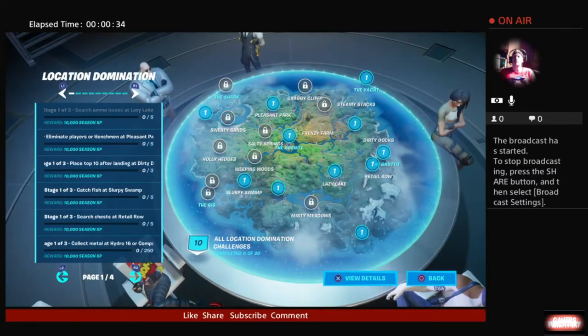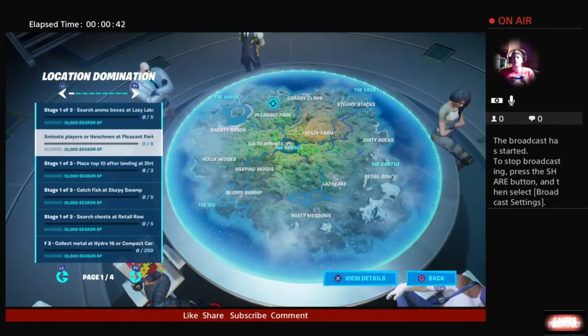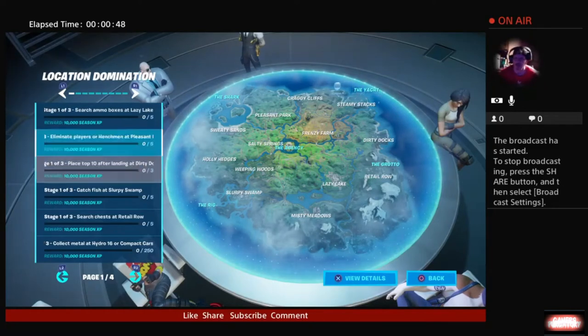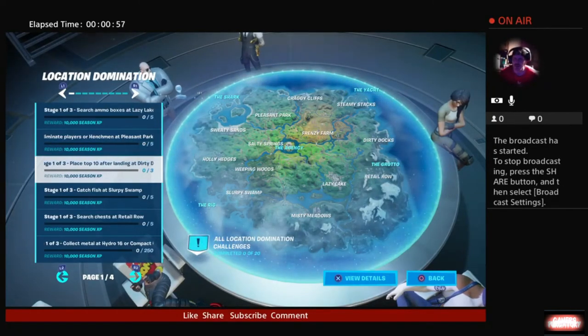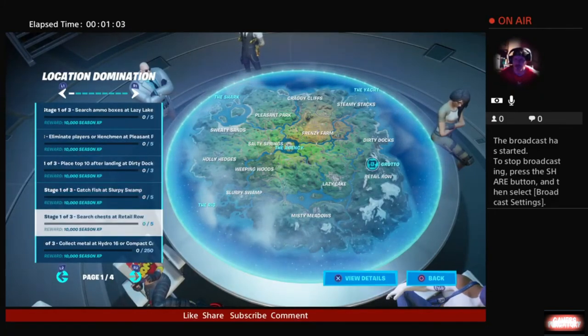First off, we're going to want to search ammo boxes at Lazy Lake, then eliminate players or henchmen at Pleasant Park, place in top 10 after landing in Dirty Docks, catch fish from Slurpy Swamp, and search chests at Retail Row.